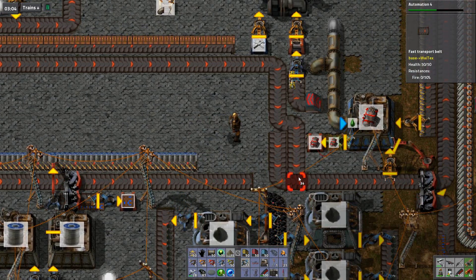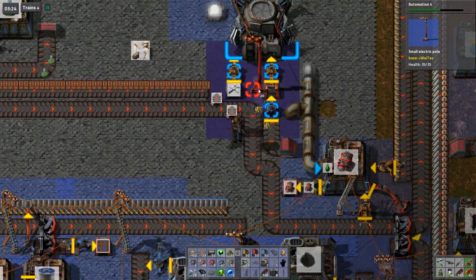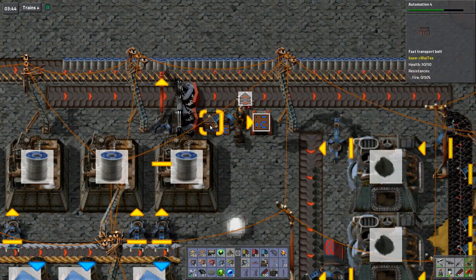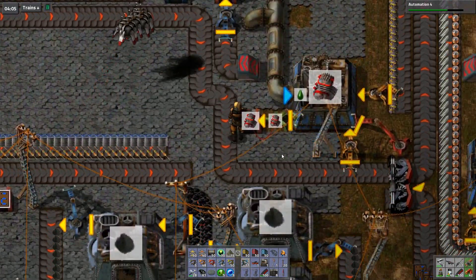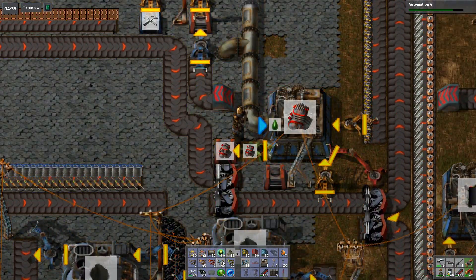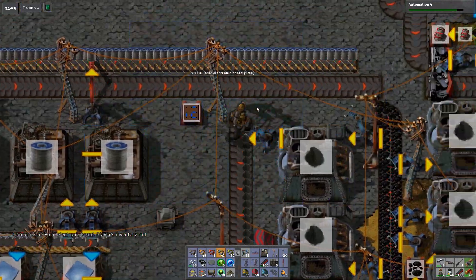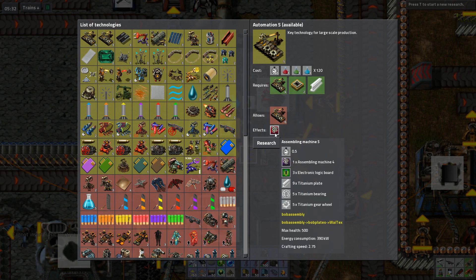Maybe this one should go like that so it can go all the way to the edge. All those guys need power. Wait, I forgot I didn't pick up these yet - let's do that and move that personal supply somewhere else. There we go - automation four. Next up is automation five, and surprisingly it doesn't require science pack three. Assembly machine five, crafting speed 2.75 - that sounds surprisingly low.